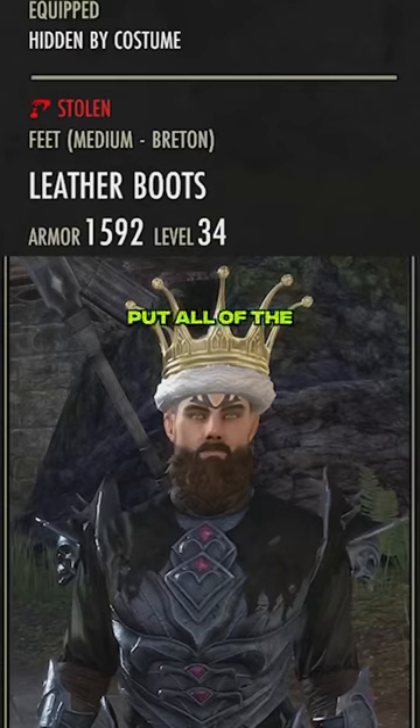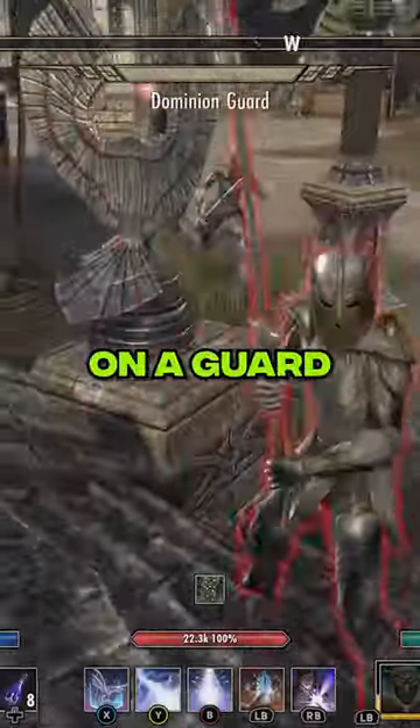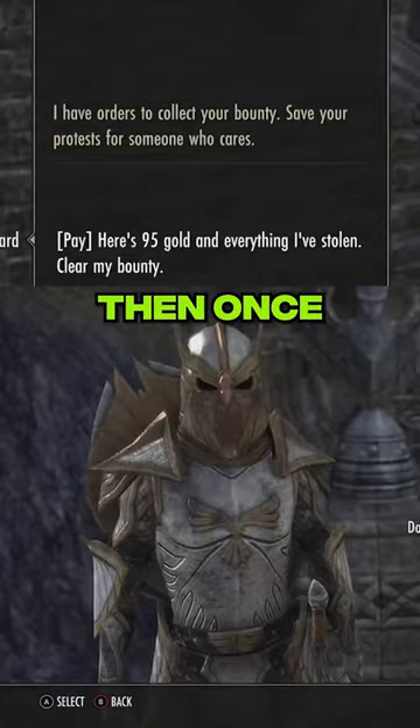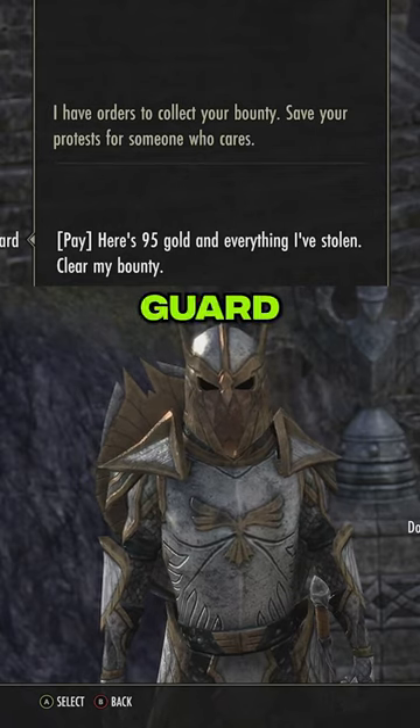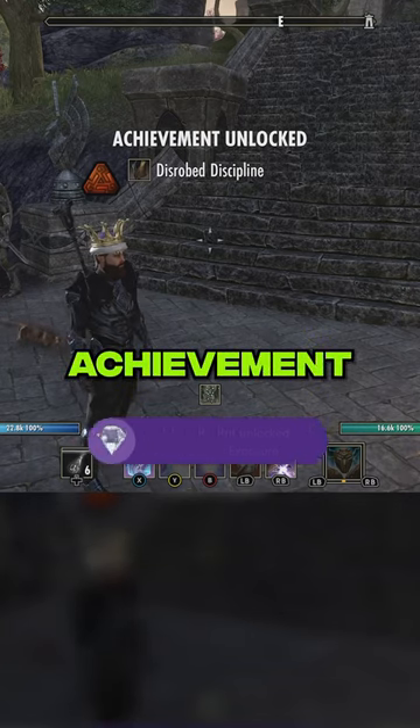Quickly excuse yourself, put all of the ill-gotten armor on, commit a crime like a light attack on a guard and escape quickly. Then once you're confronted by another guard for your bounty, pay them off and the Indecent Exposure achievement will be yours.